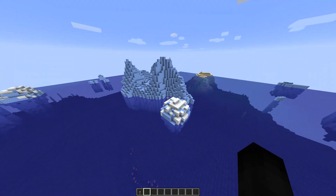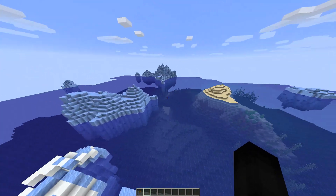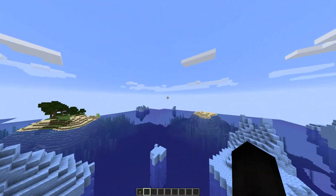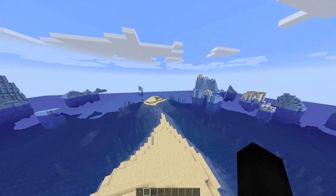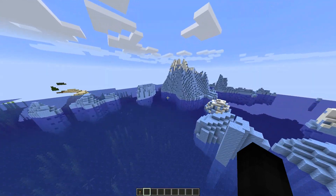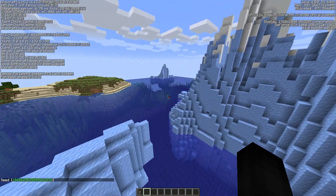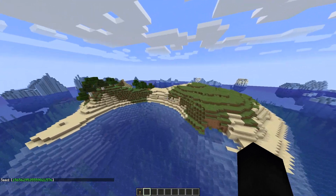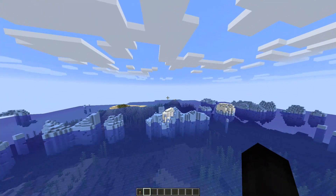I forget what they call that magma cavern down there. It'd be cool if like an ice structure could spawn here — like an ice sculpture. Also where's the generation? I see another balloon — those things can just appear anywhere at this rate. If you guys want the seed for this world, also the coordinates for where I am in that world, you can pause the video and do what you want. Also imagine living right here, just surrounded by ice. And there's another ship right there.